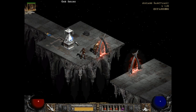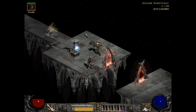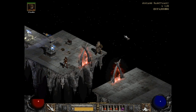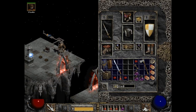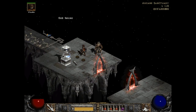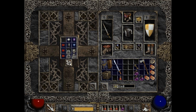Oh, a Gem Shrine! I don't think I've run into one of these. A Gem Shrine, if you have a gem in your inventory, upgrades it. If you have more than one, it randomly upgrades one. Like if you have a ruby and a sapphire, it will upgrade randomly one of them. So what I'm going to do is — I have these three chipped rubies — I'm going to make room in my inventory and upgrade one.